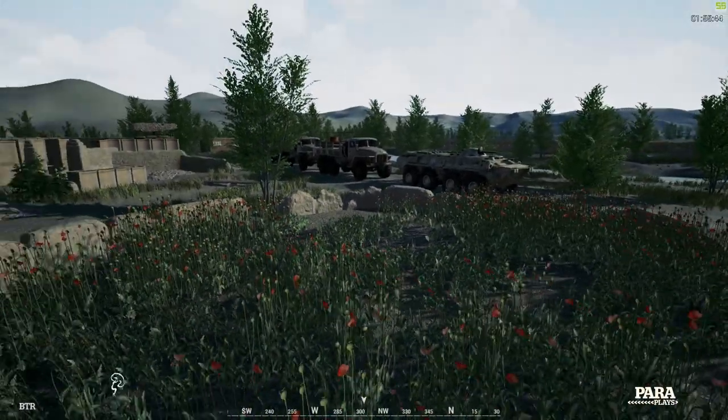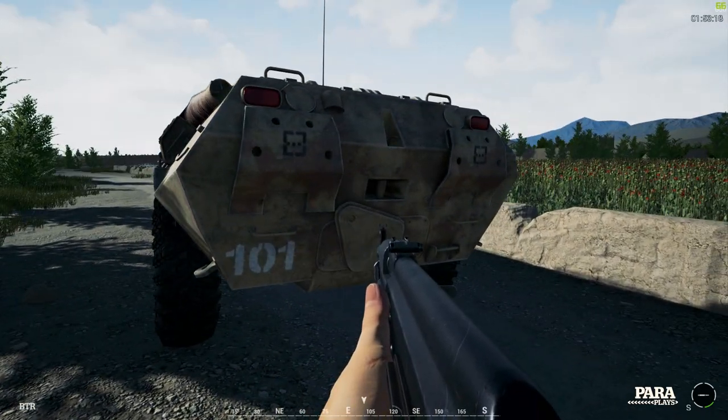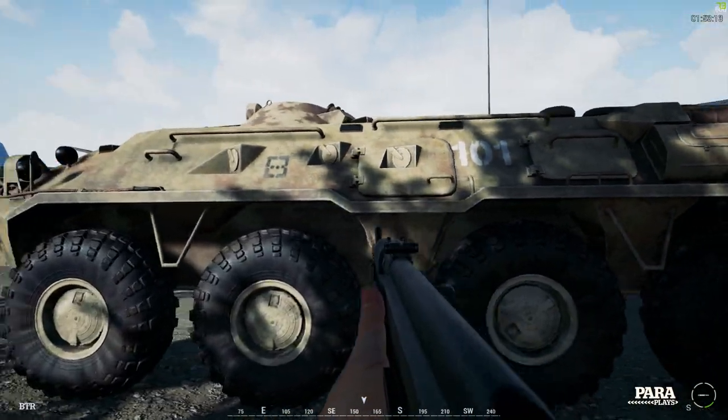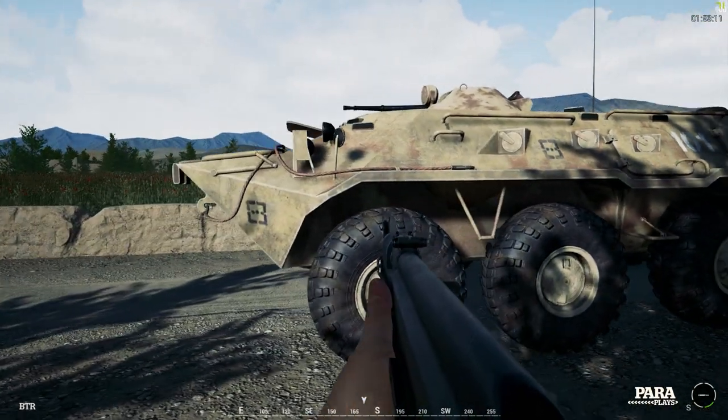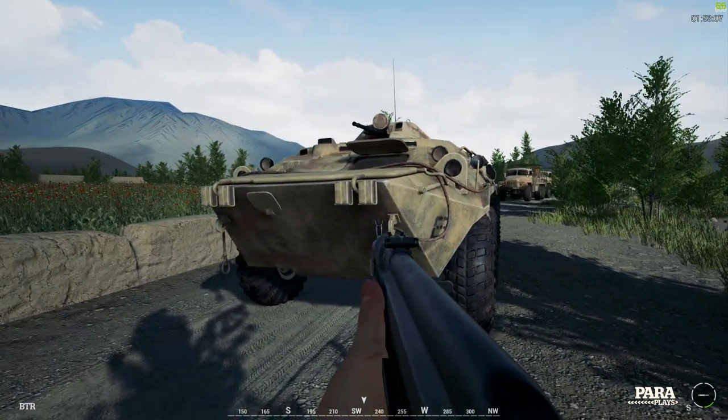Here she is — the BTR. As you can see at the back, this is where the infantry would actually get in. Note the ramp doesn't come down initially — just run up and press F. That may come eventually in the future, but you can imagine how difficult that would be with the amount of players involved in some of these vehicles.